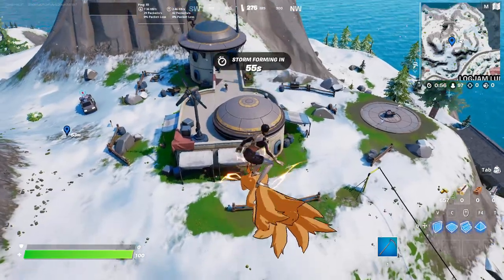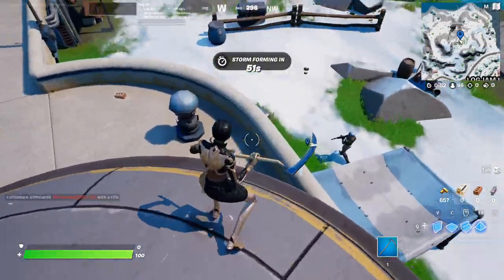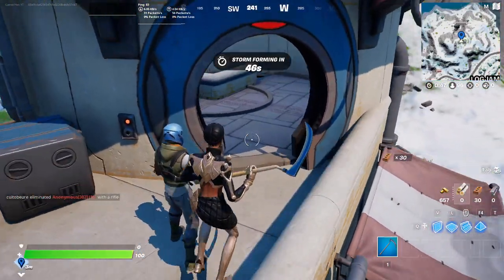Firstly guys, you need to land at the vault. And the vault must have two of these guys, not only one. You must find two. And actually most of the vaults have two, not one. So, what are you gonna do?